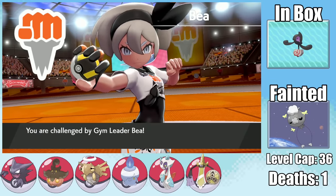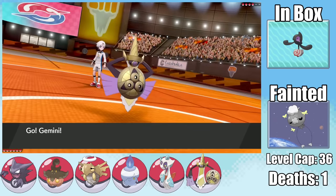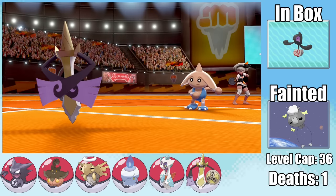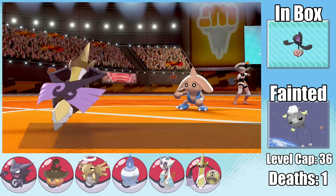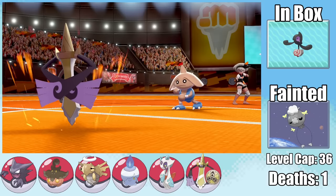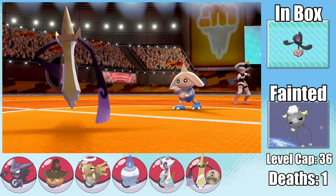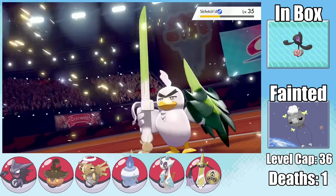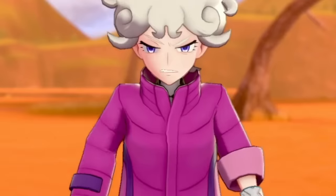With that, we can challenge Bea and utterly annihilate her reputation since she uses Fighting-types. Her Hitmontop only has Quick Attack and Fighting moves, which can't hit Aegislash since Ghost resists both Fighting and Normal. This means we can set up to plus 6 Attack and plus 6 Speed with Swords Dance and Autotomize, then just click Aerial Ace to one-shot every single Fighting-type Pokemon.